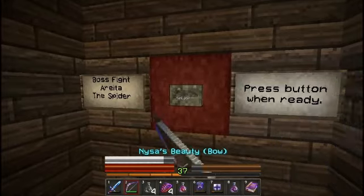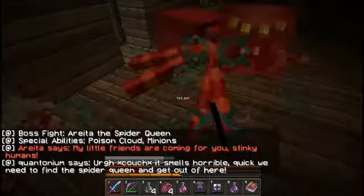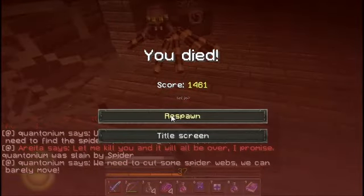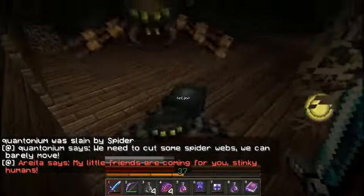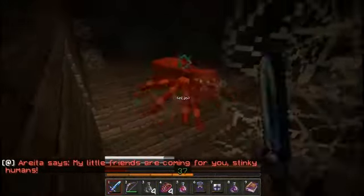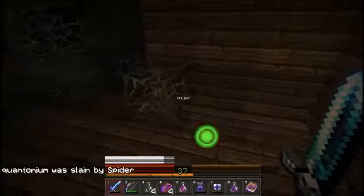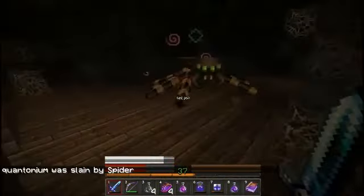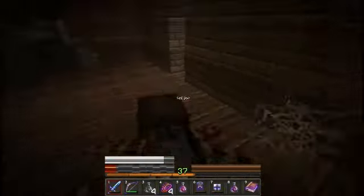Poison cloud, minions. Oh god, that started way faster than I thought and I'm stuck. I'm already stuck. Oh boy, oh my god, there we died - that was really nice. We need to cut some spider webs. We can barely move. It makes sense to kill the spiders before we take the spider webs, but maybe we never get the chance to actually take away the spider webs to begin with. What the hell is that? Is that the Raid of the Spider? Because it is dying very slowly, to be honest. I would have imagined it being a little bit bigger.